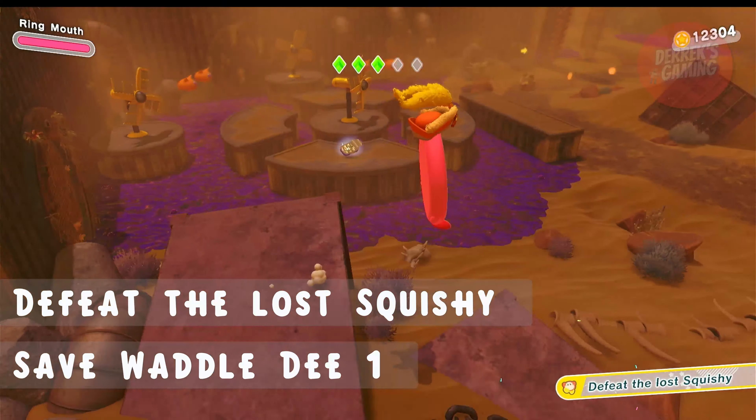Now let's head back to the left. We'll clear out all the enemies in our way as we go to get the third star piece. Now we're going to enter mouthful mode — we'll need this to get two of the star pieces and to complete another mission. Use the windblast ability here to blow away the dirt to reveal a chest that has another star piece in it.